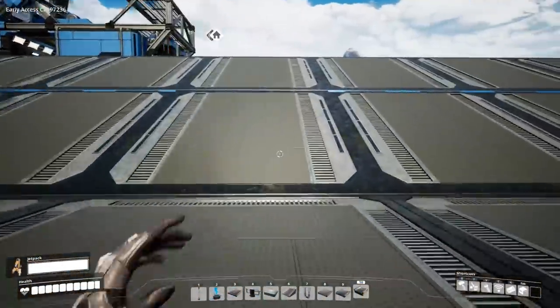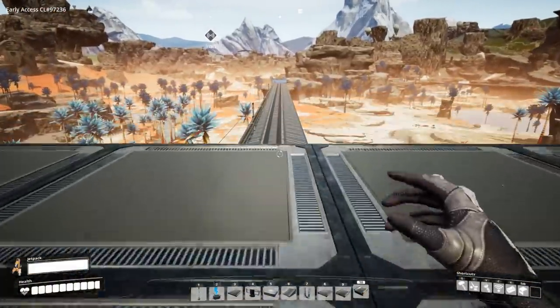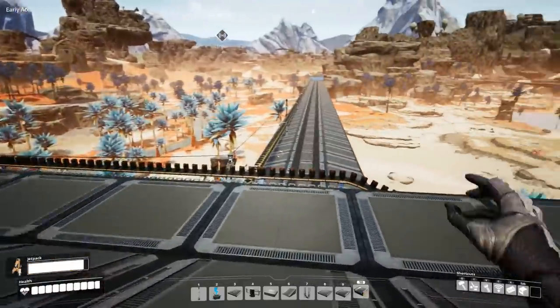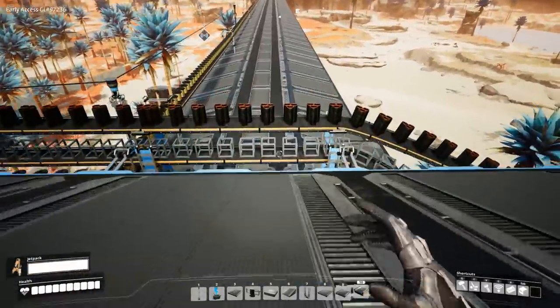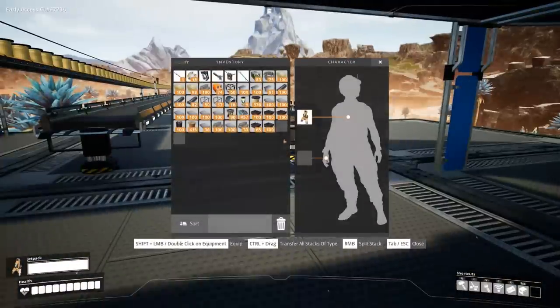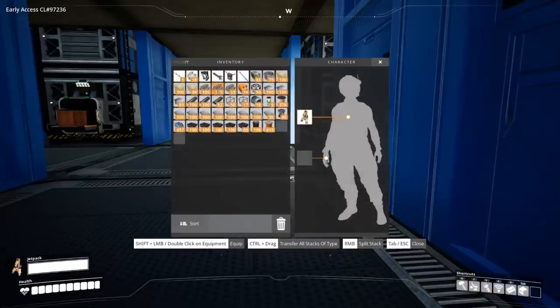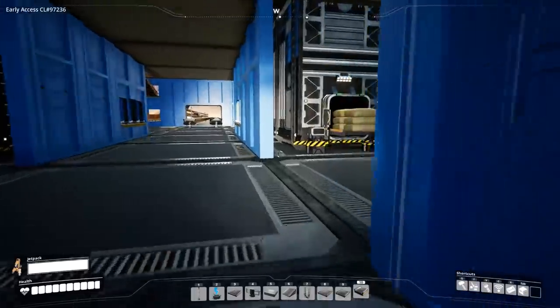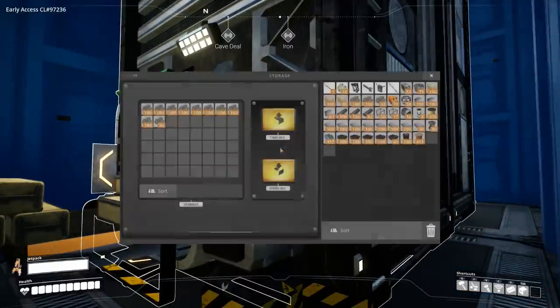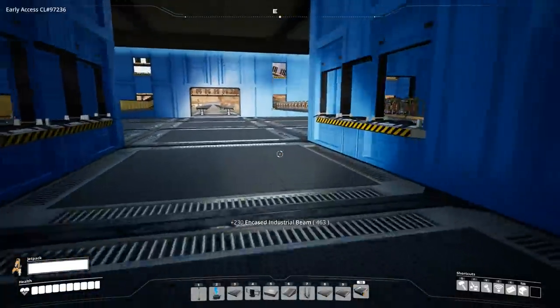But today, ladies and gentlemen, stuff and things that are happening. We're getting close to the maximum amount of things being produced. We have circuit boards and computers that we need to do. How many deals do I have on me right now? 130. Let's go see how many encased industrial beams we have, because we can go ahead and get a little bit more upgrading done. We're kind of full on stuff and things, but not for long.